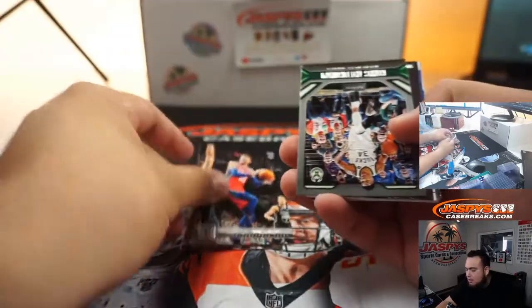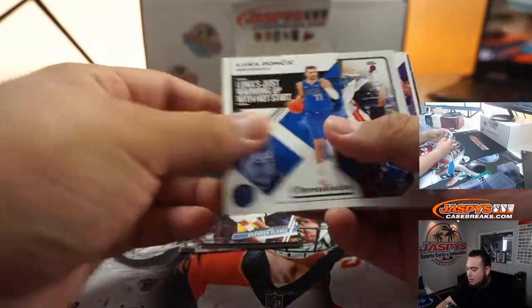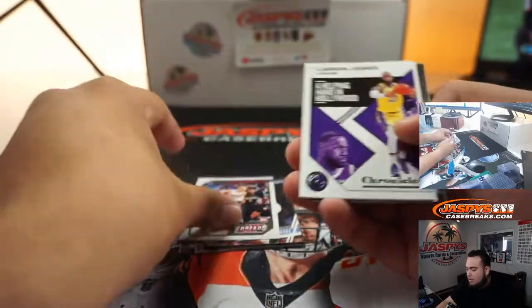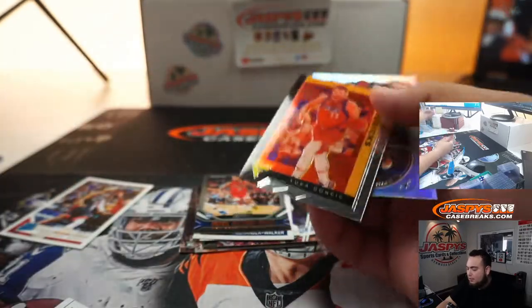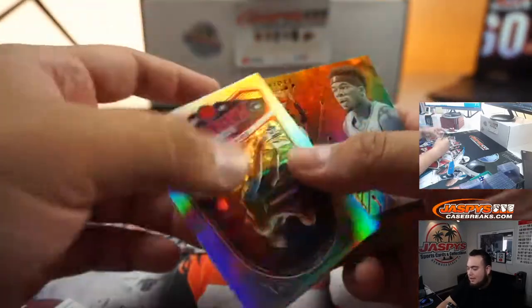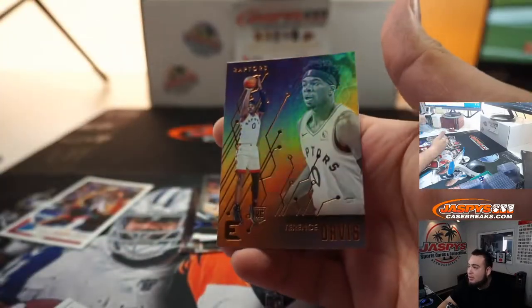Colby White, Giannis, Calvin Johnson, running Clark, Luka Doncic, Hero, LeBron James, Alexander Walker, Luka Doncic flux, Zion marquee, and Terrence Davis bronze.